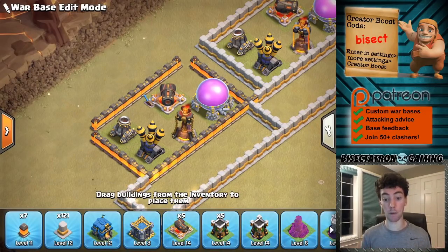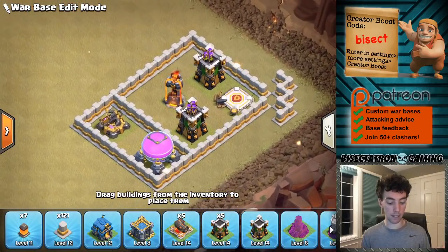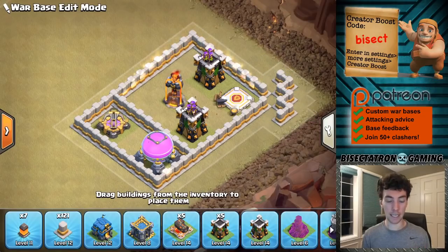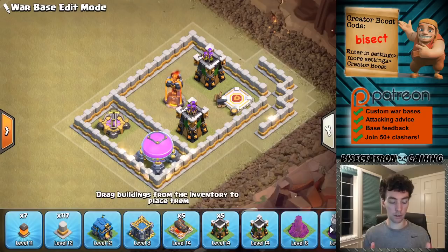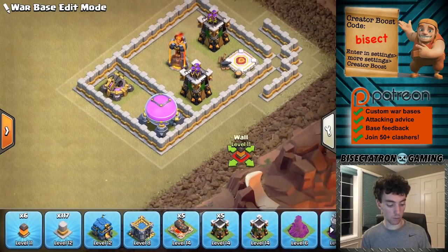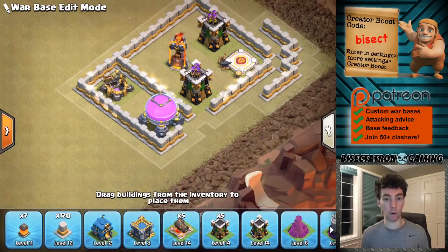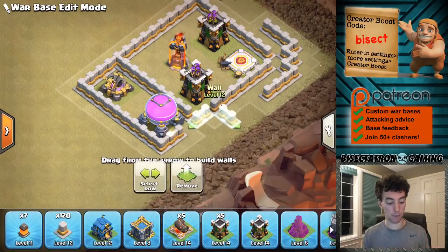The wall breaker AI will not target this strip of walls because the corners have been taken out — it no longer views it as a compartment that needs to be opened. There's also a variation where in a corner compartment you have some walls to block off an easy entry, making it even trickier. One thing to keep in mind: the compartment next to whatever compartment you're dealing with — you have to do the same thing, because a wall breaker deployed right there will just open up and take down those walls.